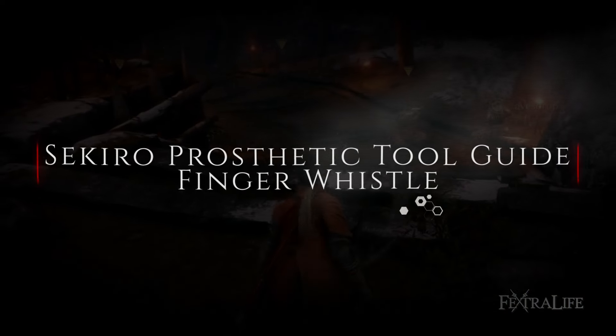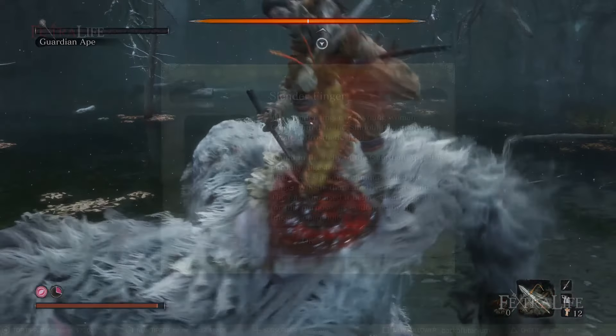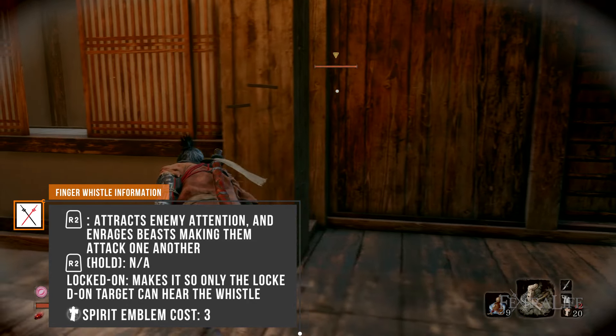The Finger Whistle can be found within the Sunken Valley by defeating the Guardian Ape there. Upon defeat he will drop the Slender Finger and you can take this to the Sculptor to obtain this tool. The Finger Whistle is an extremely situational tool but one that can be very useful if used correctly.